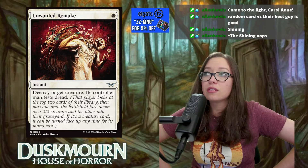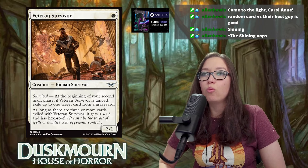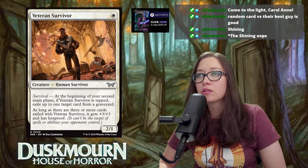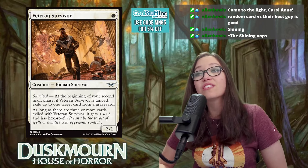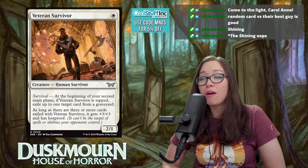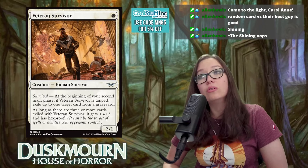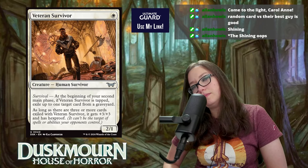Veteran Survivor is one mana for a 2/1 with survival — at the beginning of your second main phase, if tapped, exile up to one target creature card from any graveyard. As long as three or more cards are exiled with it, it gets +3/+3 and has hexproof. You need to attack repeatedly — combat tricks, vehicles, and convoke can help you cheat the tapping. Needs some setup but the payoff is massive.